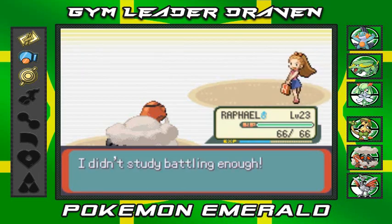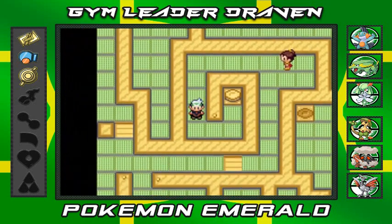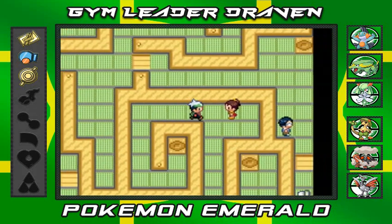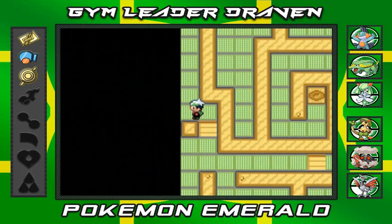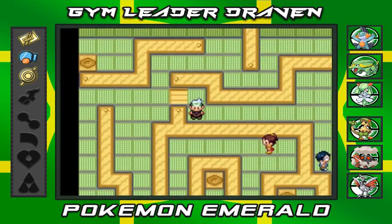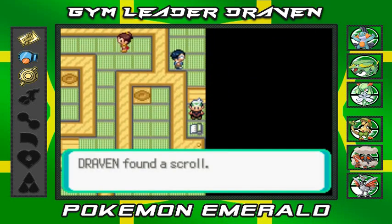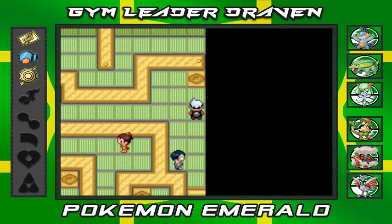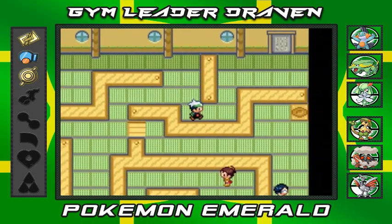This is the last button in this whole excursion, and it leads us to the scroll. We can't run in here - I guess that's just how the Trick House works. We found the scroll, which is great. Now we've memorized it, it's time to get out of here and go straight to the door.